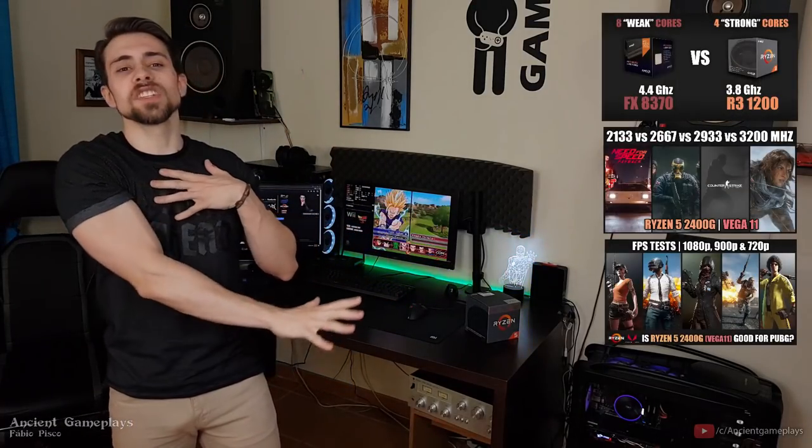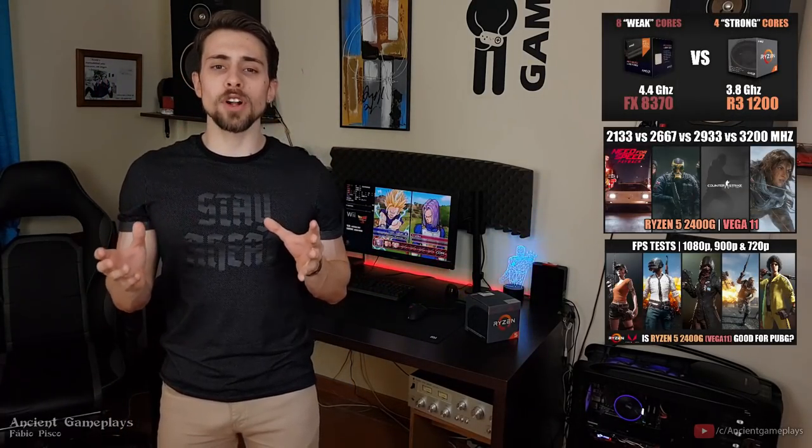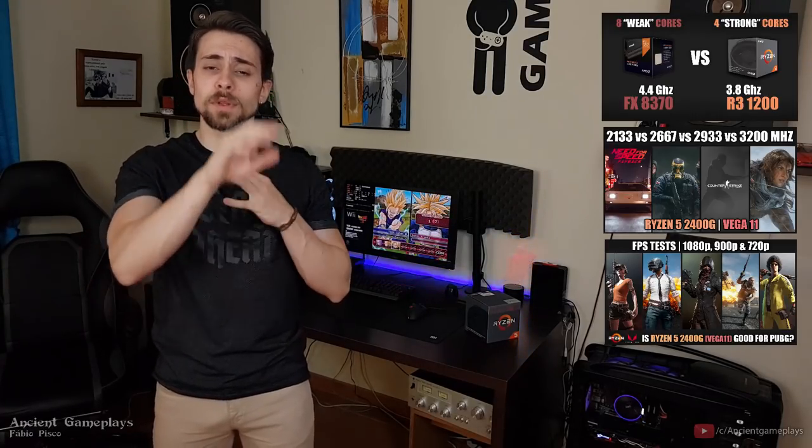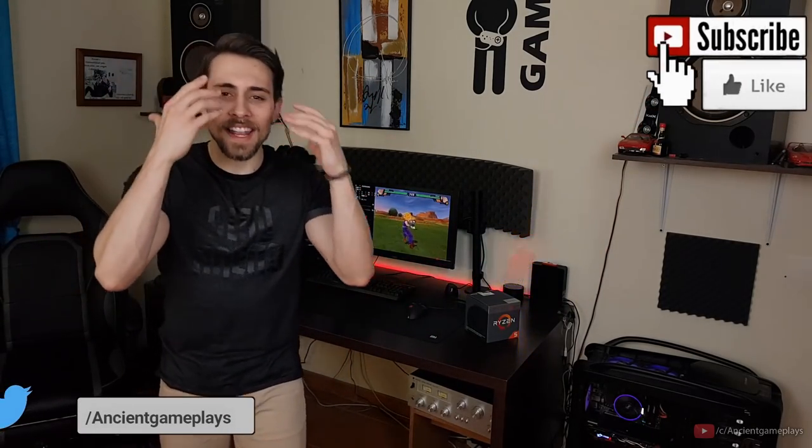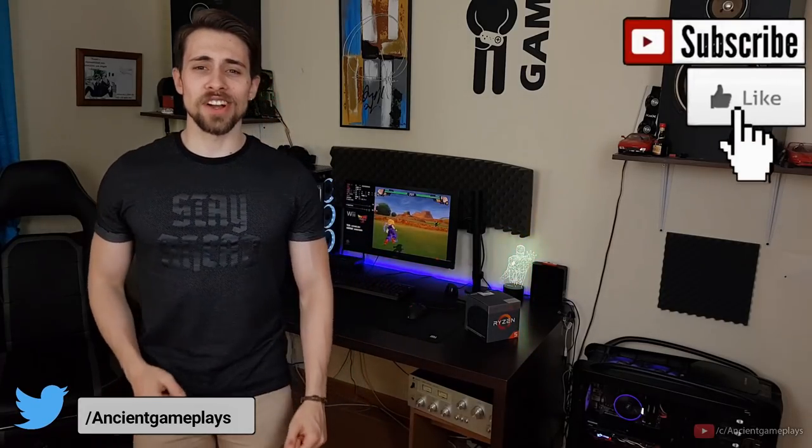That's all for today guys. Don't miss the other Ryzen APU videos on the Ryzen 5 2400G, including memory testing. The next video will be the i5-6400 overclocked to 4.4 GHz by BCLK with a modded BIOS on the Z170, versus the Ryzen 5 2400G CPU power only — don't miss it. Hit like, subscribe, and share the video. Thanks a lot for watching, see you in the next video.